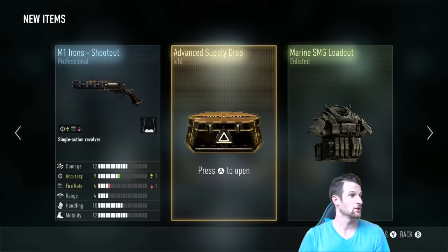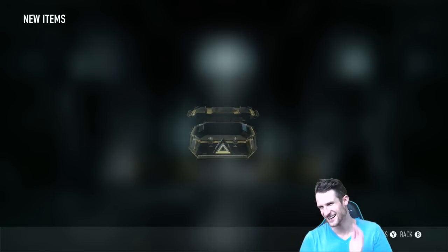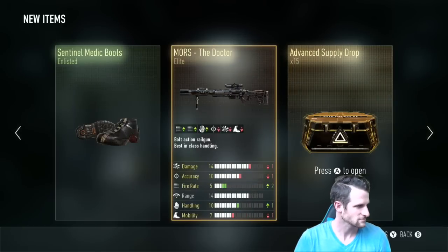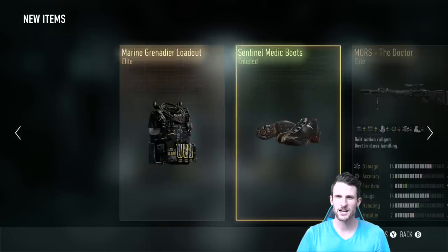One accuracy. Is it? Elite M1 irons! Nice. All right, ready? Go. Come on, please give me something good. I already have the Mors Doctor. All right, S12 quiet time. I'm getting good guns but I already have them.